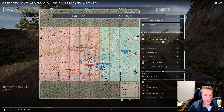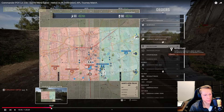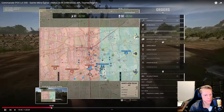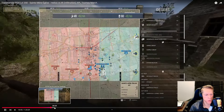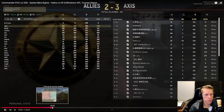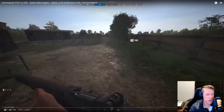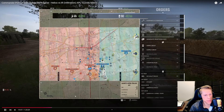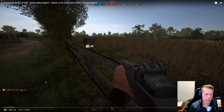Some precisions you swear you'll nail and you don't; others you think there's no way and they hit. I've had a Stuka bomb fall six or seven meters from a 76 and it still kills it — it's so random sometimes. Precision came in; I got 50 CE out of it, so it probably hit a repair station or an AT gun. Couldn't tell exactly.